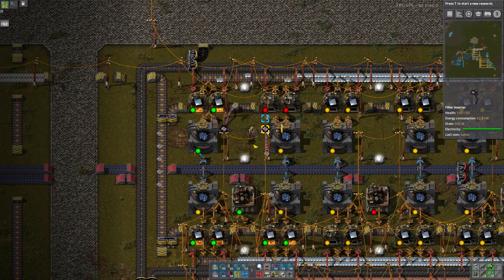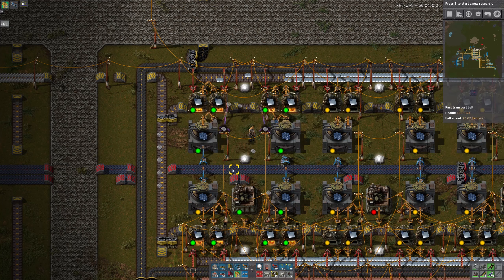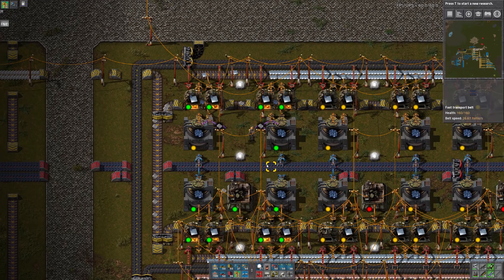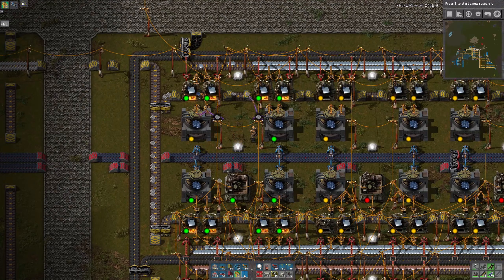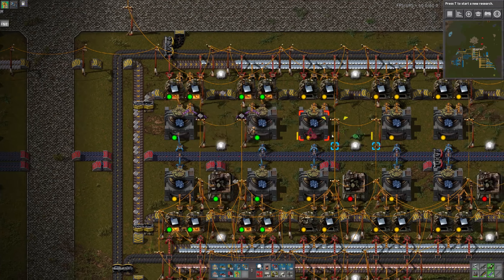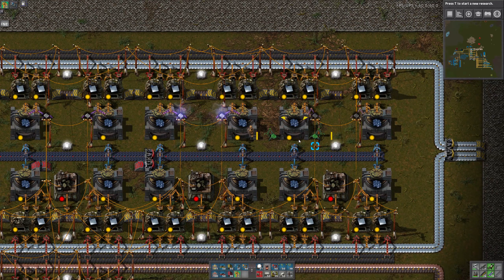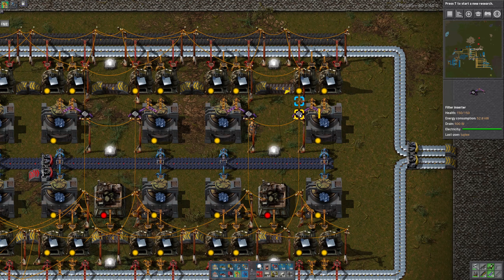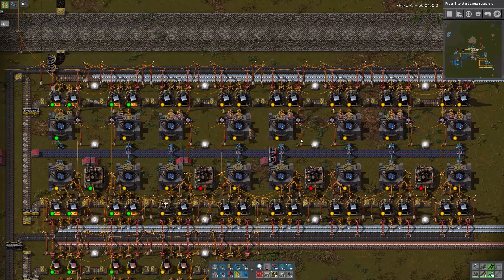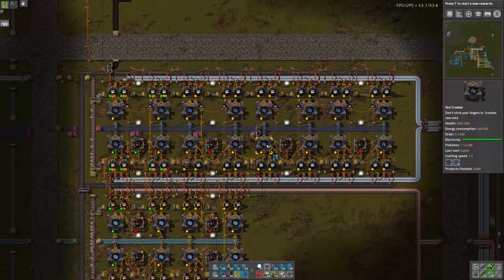We'll do a similar thing on the other side — drop position there, filter for crushed stone. Then we need to do the same thing here, here, here, and here, and add another belt. That'll give us crushed stone on our belt. Then we need to do the same thing to all the rest of the smelting.